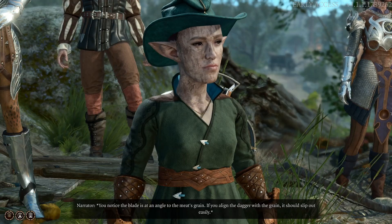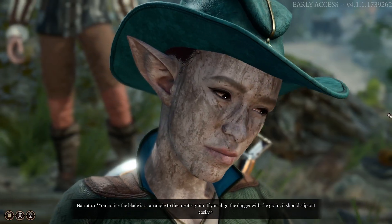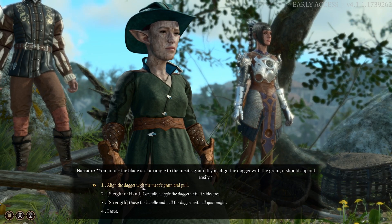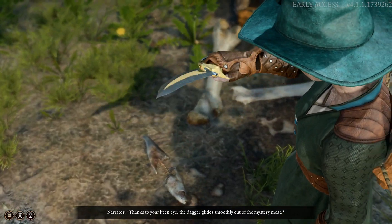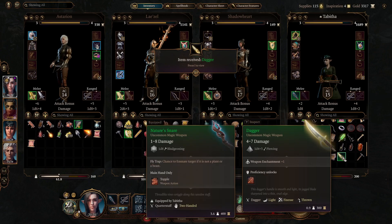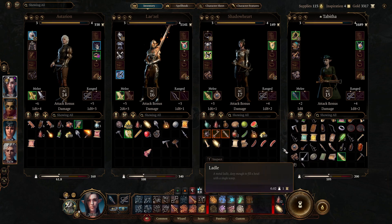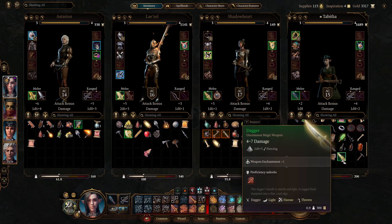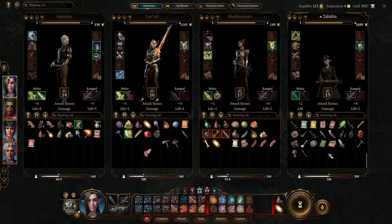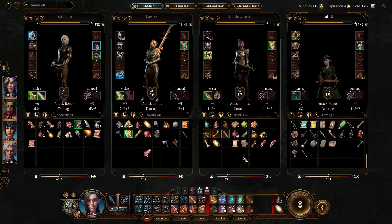We were able to. You notice the blade is at an angle to the meat's grain — if you align the dagger with the grain it should slip out easily. Thanks to your keen eye, the dagger glides smoothly out of the mystery meat. Yoink! It's an uncommon magical weapon — plus one. It's three to eight damage, this one is four to seven. The lower minimum damage is better, so I might as well give it to him — it's also finesse, so no problem there.